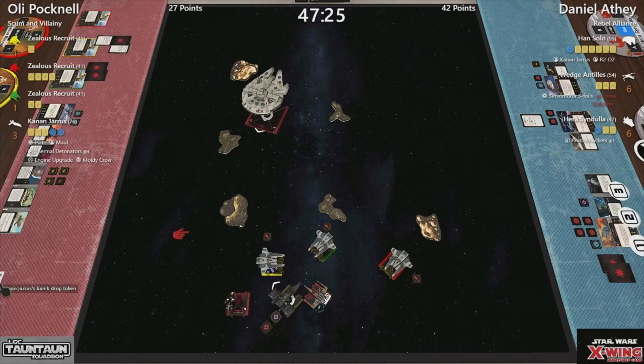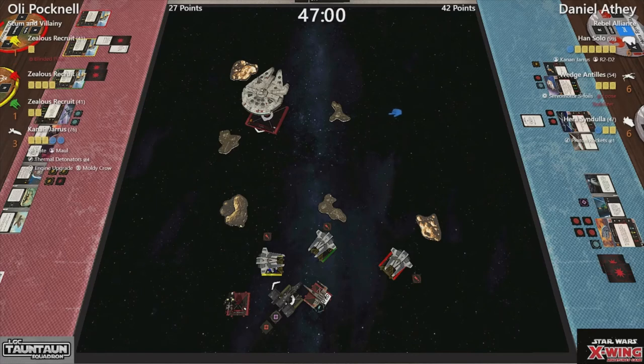Stunned and blinded — so we'll add those in. Blinded pilot, stunned pilot — they're not good things to have. And that zealous recruit has only got one hull left. But the loose stabilizer isn't great on Wedge either. It could be worse, I suppose — we should wait and see what happens next.